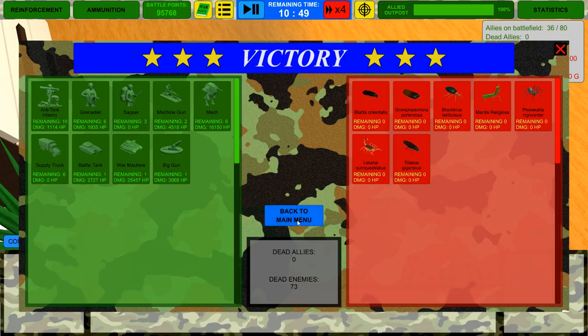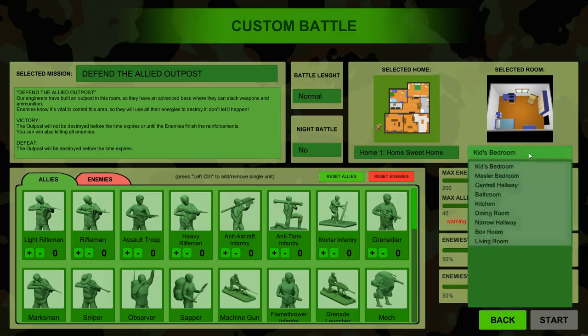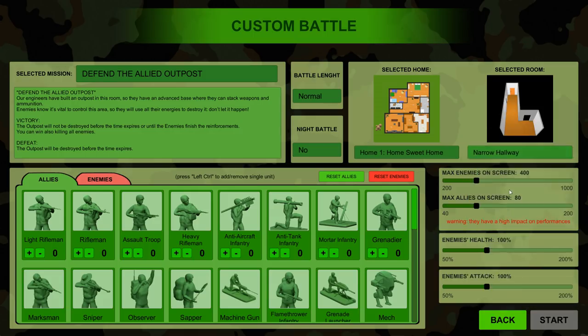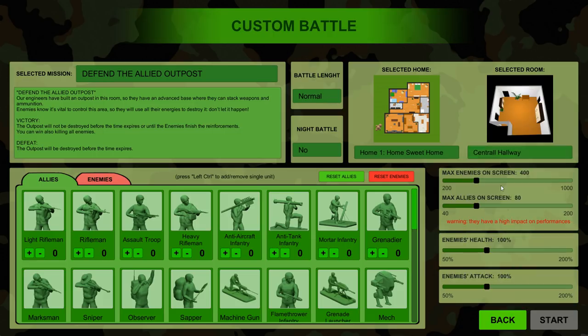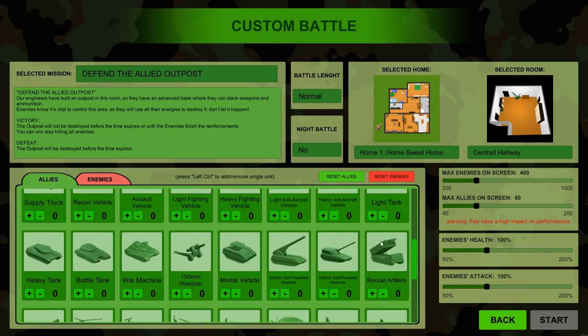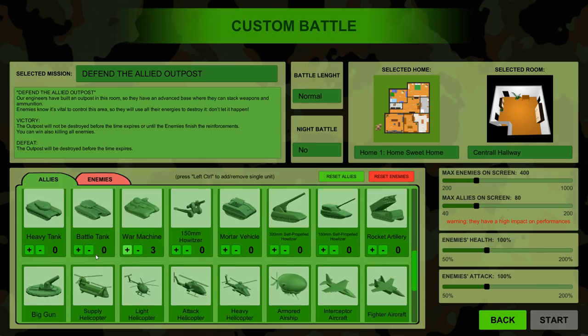That's kind of ridiculous. So what I think we should do is another custom battle, but we're going to have a few war machines. Let's go with a big open room — not a narrow hallway, not a box room. The living room has all the couches, but it almost seems like the best room is usually the central hallway. We're not going to use mechs because they did pretty good. We're going to have three war machines to hold the line.